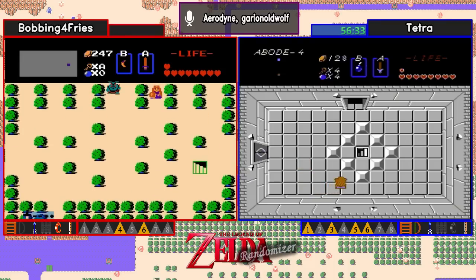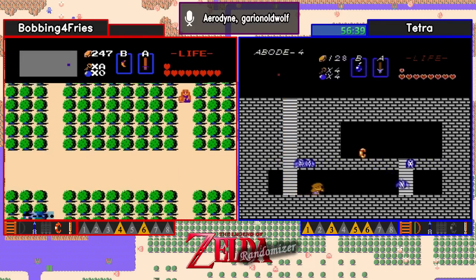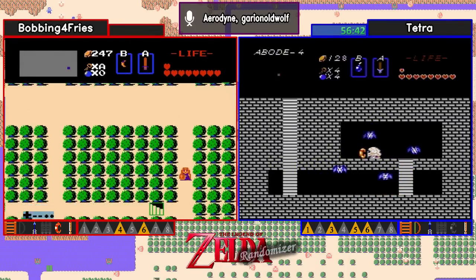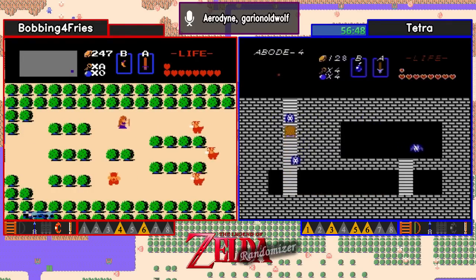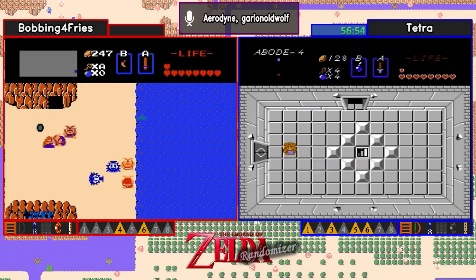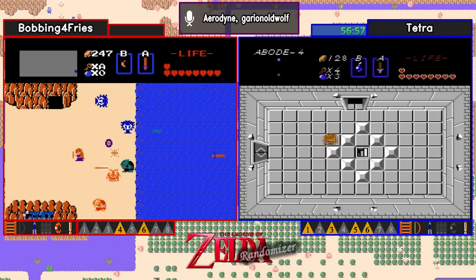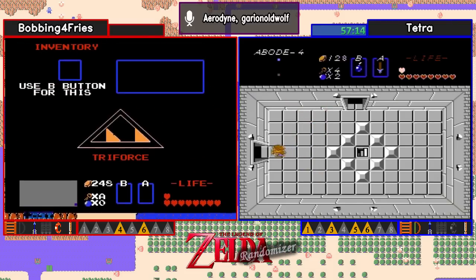I'll be curious if Tetra actually goes and looks for the item — looks like possibly she's going to go right past it. There's the power bracelet for Tetra. Of course, we know that's not required at all. Actually, she should probably know that by now because I believe she's seen level 9. Because if I remember right, level 9 was in the open cave, one screen north, one screen right, of Vanilla level 8. Looks like Bobbing is sitting there on the coast, probably checking coast locations.